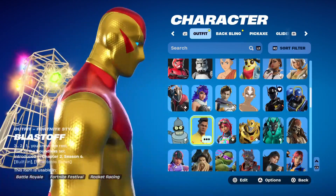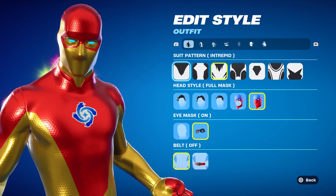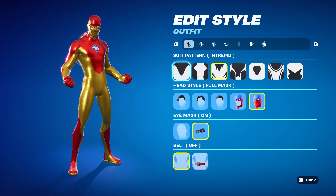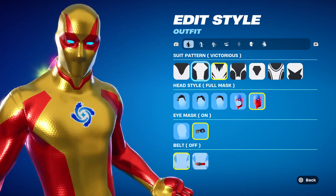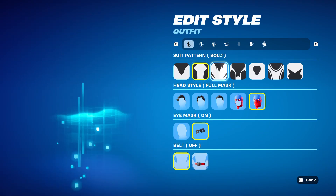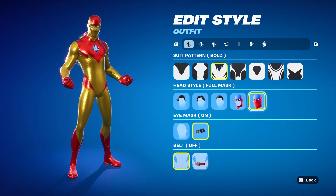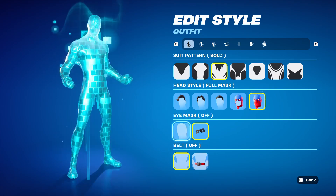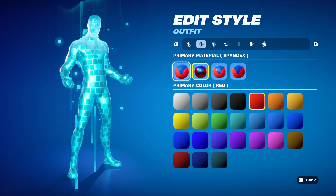The skin you want to use is any of the male superheroes. I'm using Blast Off. Here's the settings. Bold will be your suit pattern. Pick the full mask. Eye mask off.